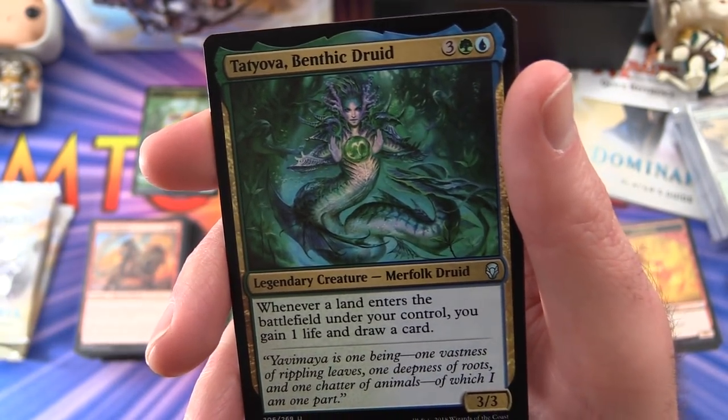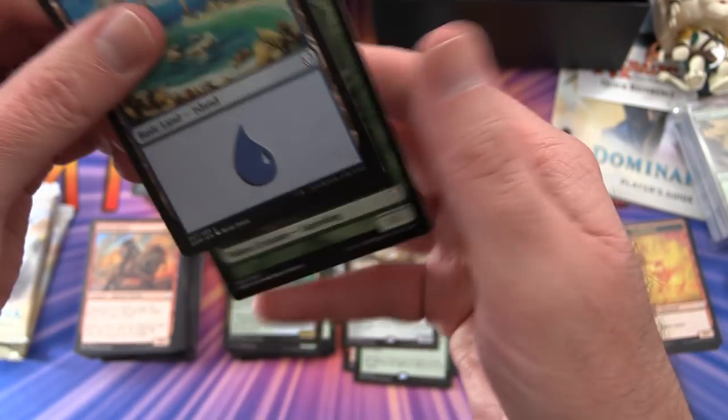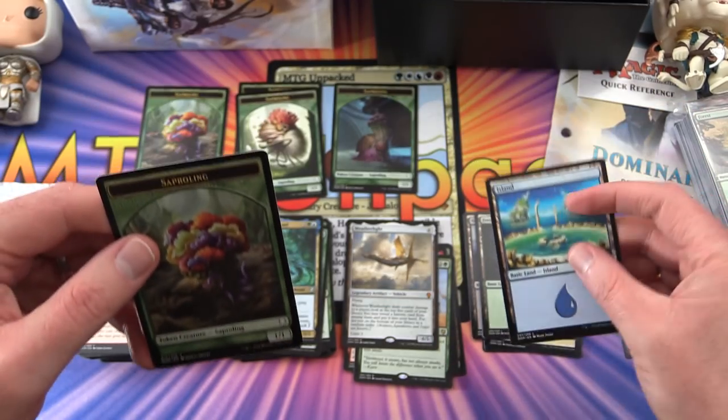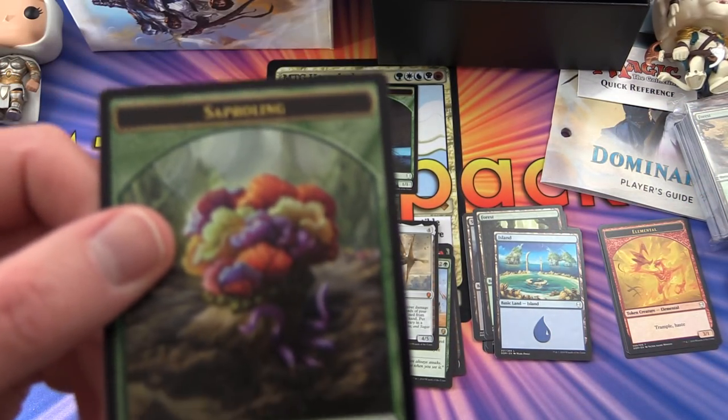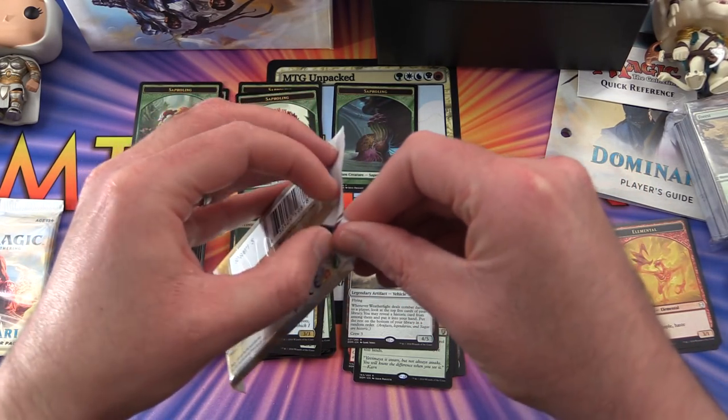Tatyova Benthic Druid is our legendary with an island, and we get one of these flower-looking Saproling tokens. Down to the last two packs.